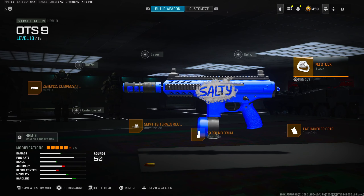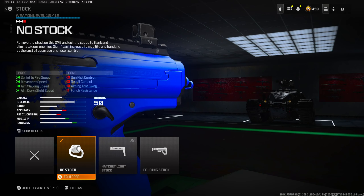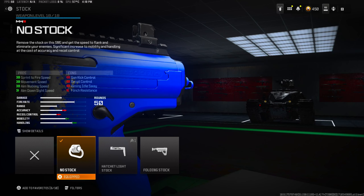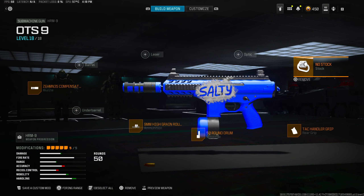We got the attack handler rug grip, using this for the sprint-to-fire speed — making it as fast as possible. The OTS9 was insanely quick and smooth, so we definitely throw that on. And of course we gotta rock the no-stock so we can have no butt. Y'all know the OTS9 didn't have a stock, so we gotta make it look like it. Overall this gun was pretty fire and amazing to use. The sprint-to-fire speed is crazy — that's 70.0ms. It doesn't get better than that. Definitely give this gun a try, I hope you guys enjoy it. Can't wait to see y'all on the next one — peace!